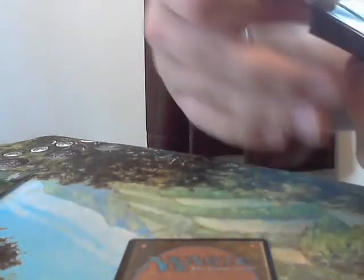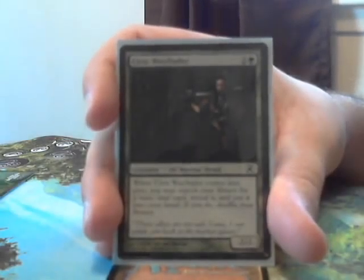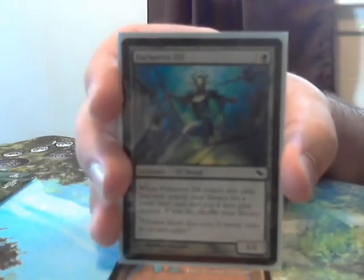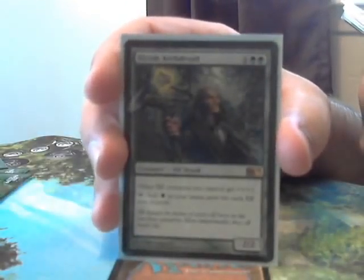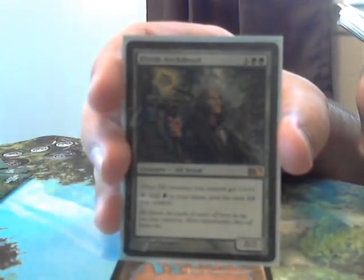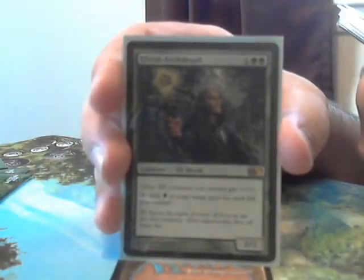Then there is Civic Wayfinder — a 2/2 that lets you search for a basic land and put it into your hand. Farhaven Elf costs 3 for a 1/1 and lets you search for a basic land and put it onto the battlefield tapped. Plenty of mana ramp. Then we have the big daddy of mana producing, Elvish Archdruid. He is low costed at 3, comes with a solid 2/2 body, has the lord ability allowing other elves to get plus 1 plus 1, and you can tap him to add 1 green for each elf you control.